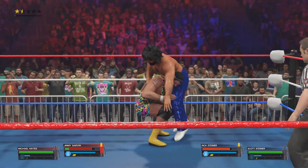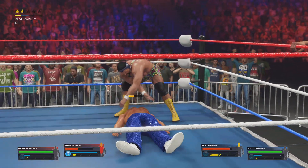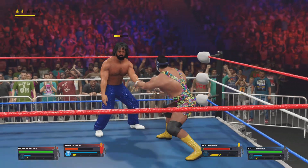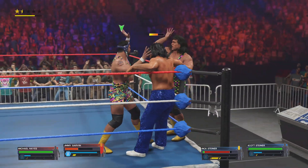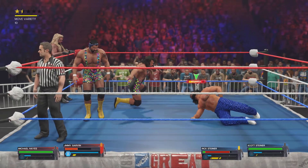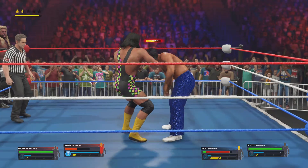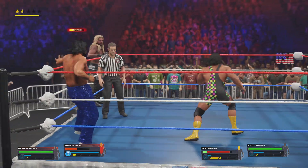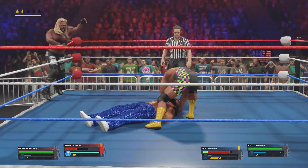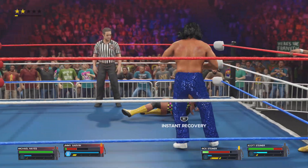Caught with a punch. Hoisted up on their shoulders — Death Valley Driver! And to the corner now. A clothesline. Oh, what a counter! Dropping and a big shoulder tackle.